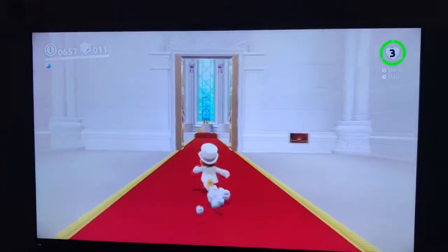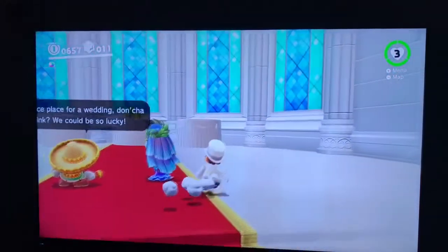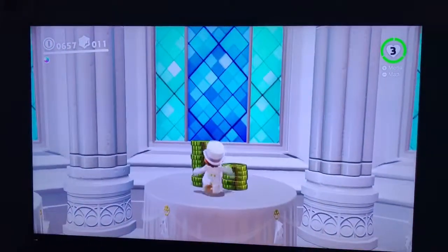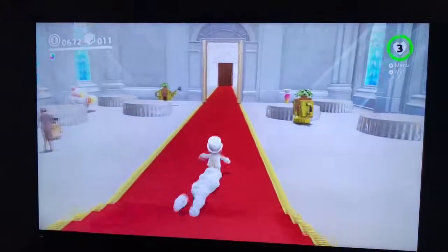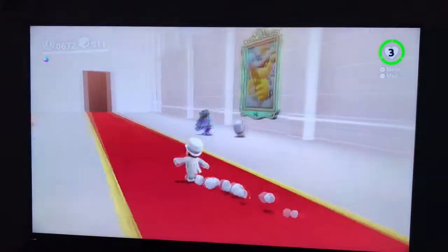Usually when you defeat him you have to open these doors right here. If you hold ZL while pressing Y, it makes you roll, and if you press it over and over it makes you do a jump-and-roll thing. So let's go downstairs right here.